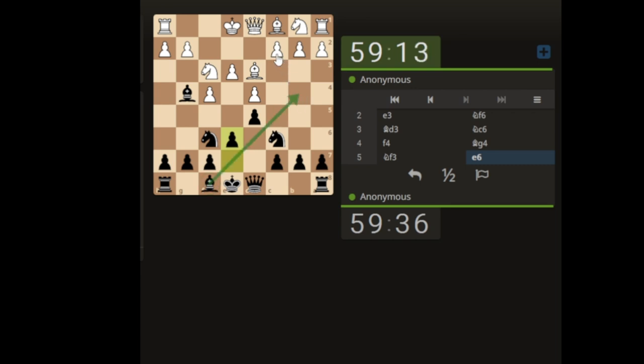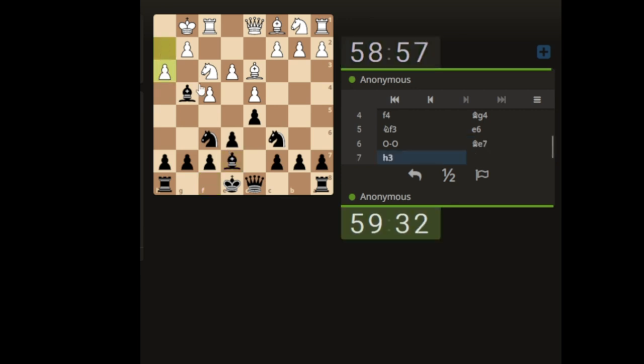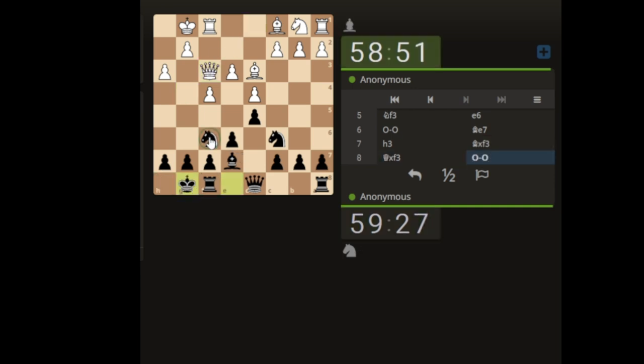Let's push this pawn up, making space for the bishop — either here or here, probably here. Good, beta pawn down. They've moved, so I'm just going to make space for our castle. I'm actually going to just take the knight off the board, then castle.